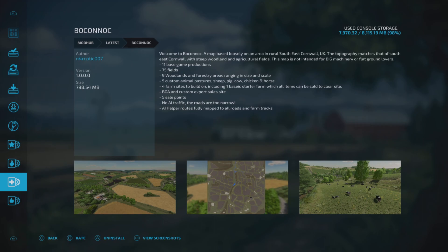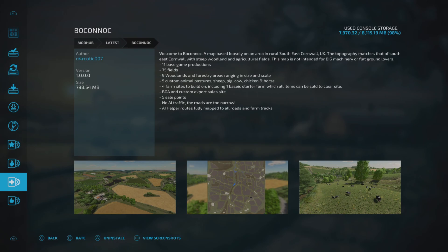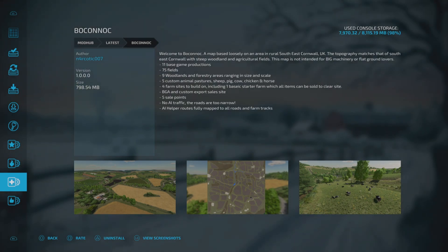The map features 11 base game productions, 75 fields, 9 woodlands and forestry areas ranging in size and scale, 5 custom animal pastures — sheep, pig, cows, chicken and horse — 4 farm sites to build on including 1 basic starter farm, BGA and custom export sale site, 5 sale points, no AI traffic as the roads are too narrow, and AI helper routes fully mapped to all roads and farm tracks. Right, let's go and check it out.